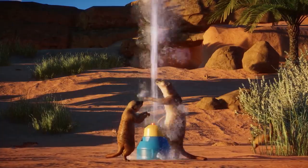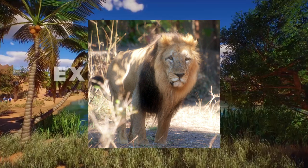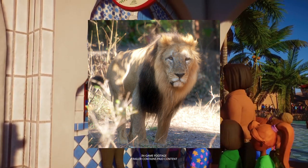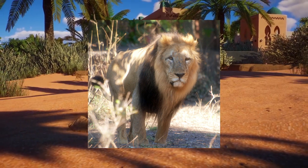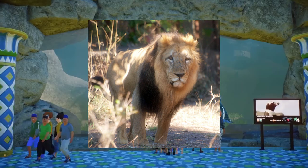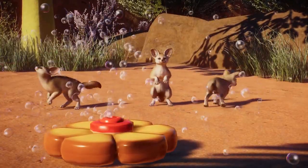Moving on, we have the Asiatic lion. These guys are more scrubland than desert, but I did want some representation from India and southern Asia. They'd be our second species of lion in the game. They're very different from your typical African lion — they have more ragged, mangled fur, they look a lot skinnier and leaner. It's a very interesting species. They were almost hunted to extinction, having once ranged as far as Saudi Arabia, but now they're limited to smaller parts of India and Pakistan.